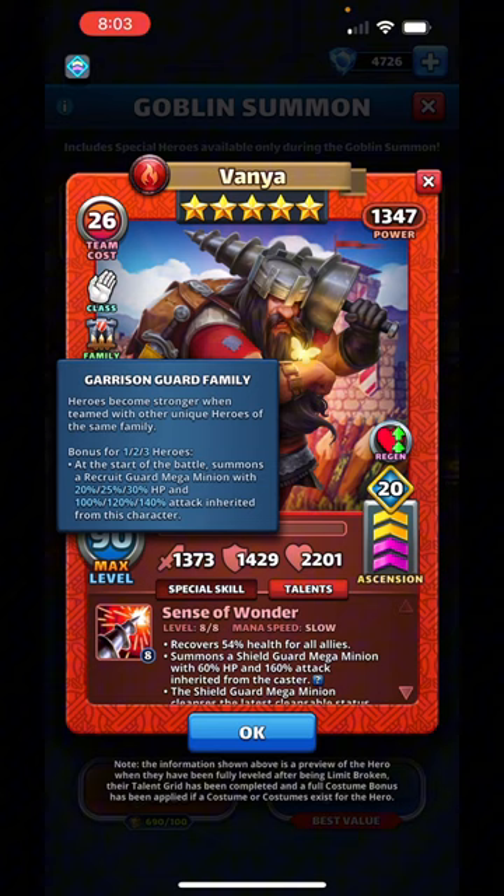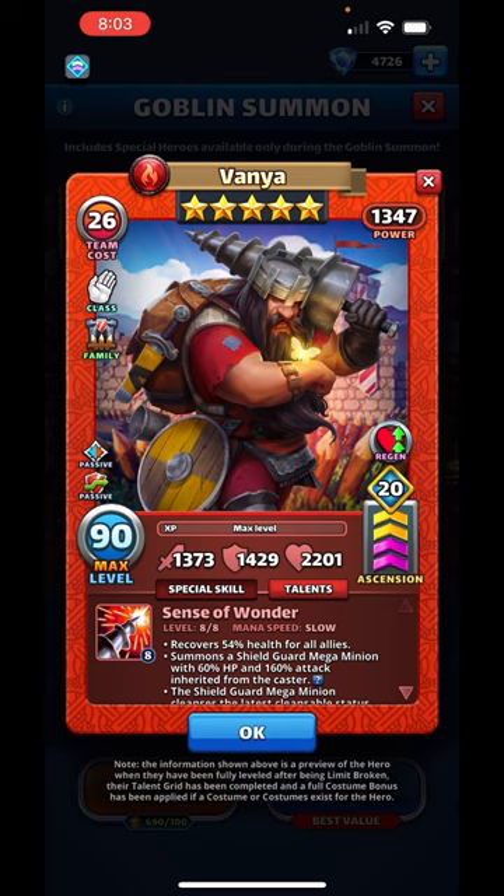It's slightly mega, which at least means you can't get rid of it immediately. You can't just use a minion remover that charges up really quickly like Topaz and just take that minion away — you're going to have to battle that minion out. 20 HP if you have one of their heroes, 100 attack inherited from the character, and if you bring in more characters that mega minion gets stronger. That's a nice family bonus — starting the battle with a little extra attack and a little meat shield.